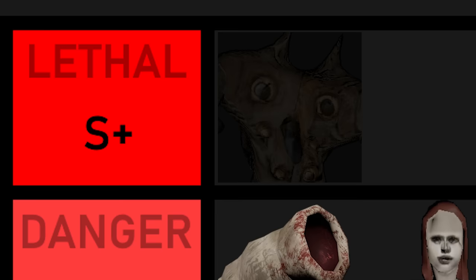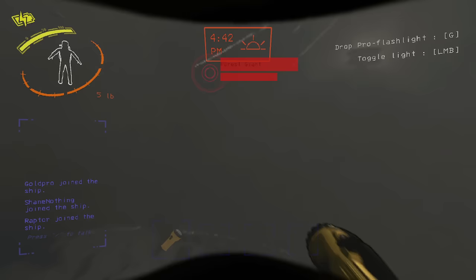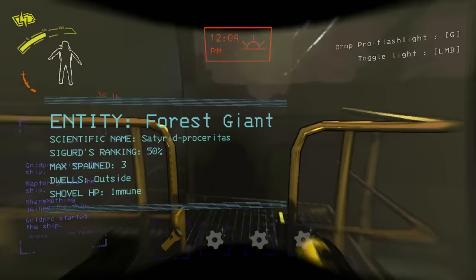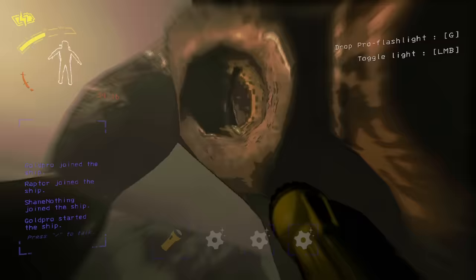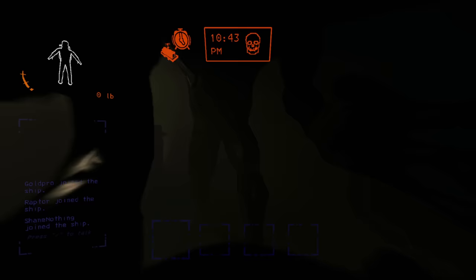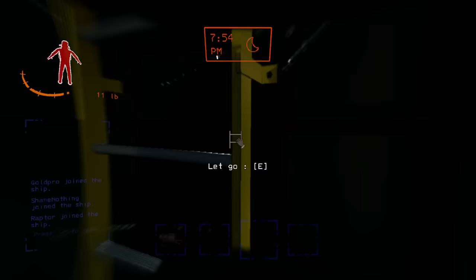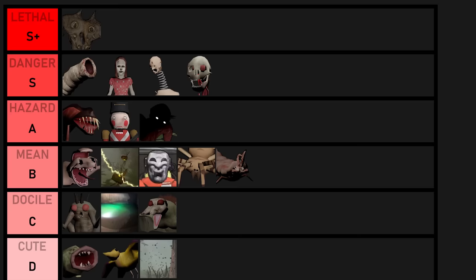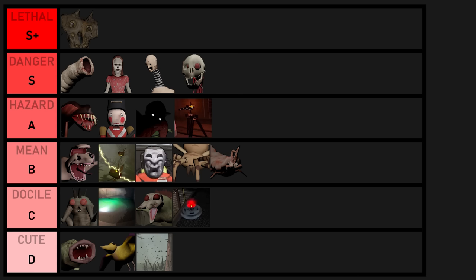Now we've reached the very top of the list: S plus tier. In my last tier list there were six enemies in this tier, and only one has remained — forest giants, which are no doubt the most lethal enemy in all of Lethal Company. While every enemy even in S tier has their counters and disadvantages, forest giants have almost none. They can spot you from a mile away, will happily camp a facility entrance or the ship, will chase you almost as fast as your character can sprint at zero pounds, and will insta-kill you if they grab you. They can be stunned by the zap gun or a radar booster, but without these two gimmicky items, giants earn their spot as the king of the monsters.